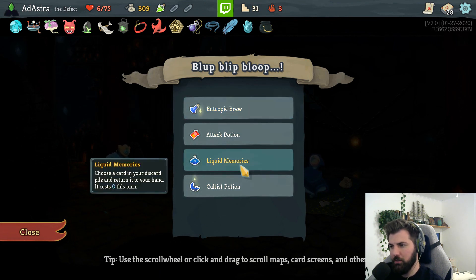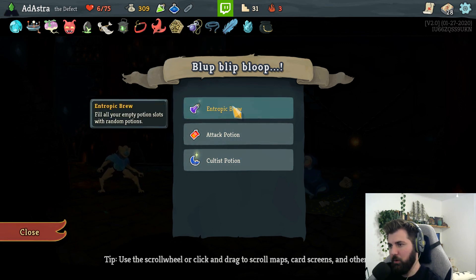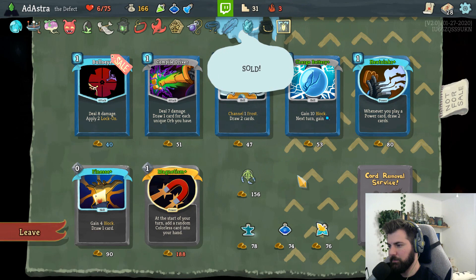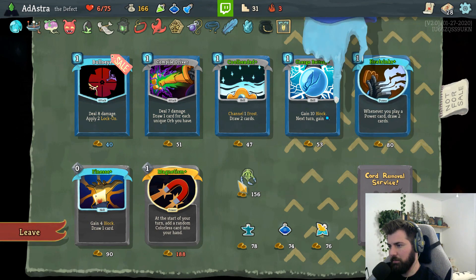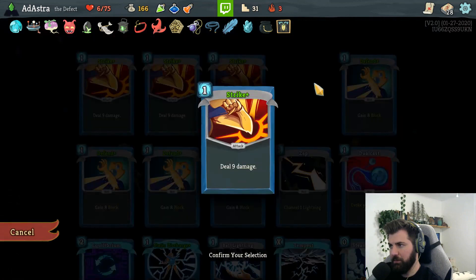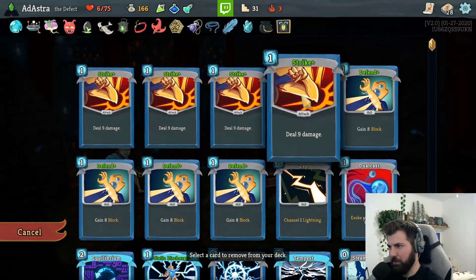Definitely dexterity. We can use these two as soon as possible and then get more potions. We can also get this. Maybe we'll remove a card while we're here. Start of your turn, add a random colorless card to our hand, gain some block, and draw a card. We could save our money or just remove a card - I'll remove a strike. Let's remove a strike so we don't have to worry about that. Or the chaos - but chaos can give us something.